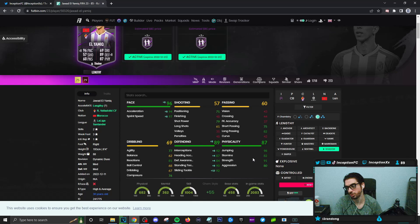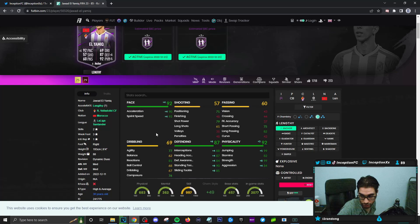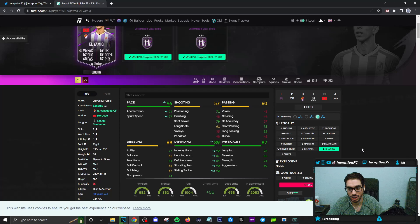For physical capabilities on the card, he's definitely set up nicely with a 91 for strength, considering he's 6'4" high and average body type. Some people still give these cards the anchor chemistry style, which you definitely could do because you still get some pretty nice physical boosts. For me personally, I still give him a shadow, because you definitely want that pace boost, especially if you're playing more open FIFA. The only reason people give anchors is because everyone likes to park the bus in this game — and don't lie to me, I know that's the case.